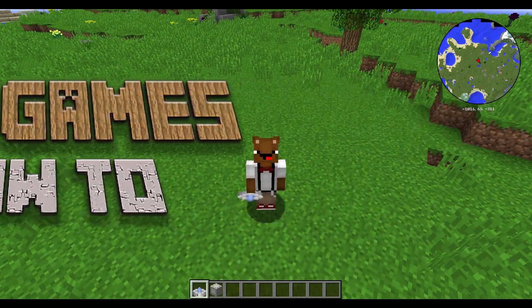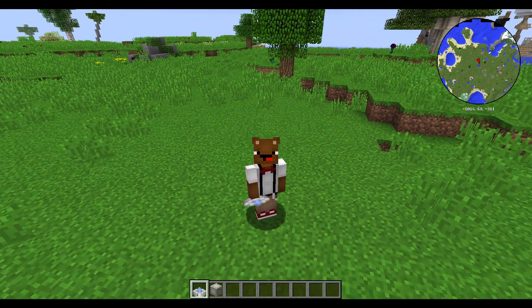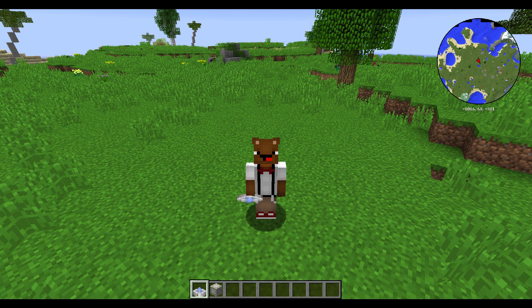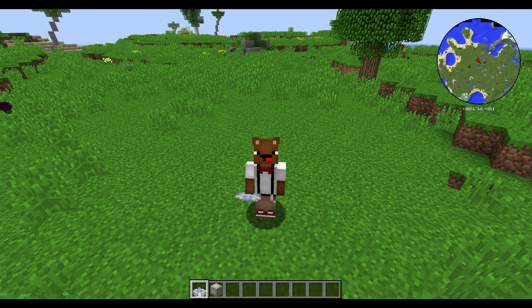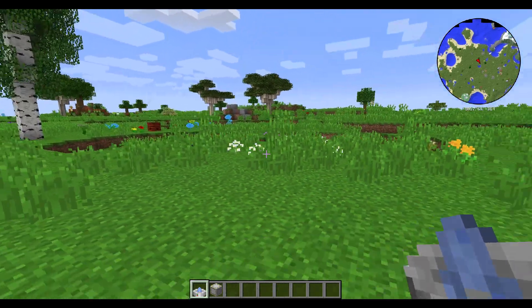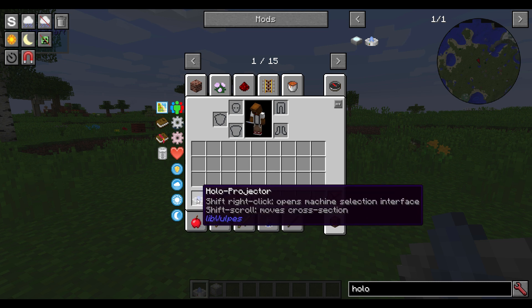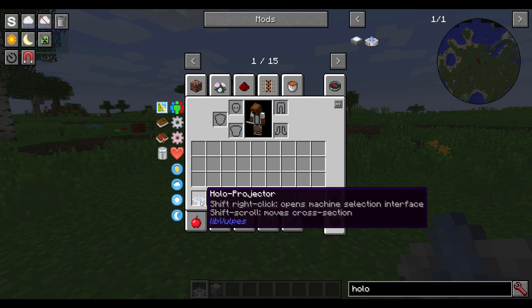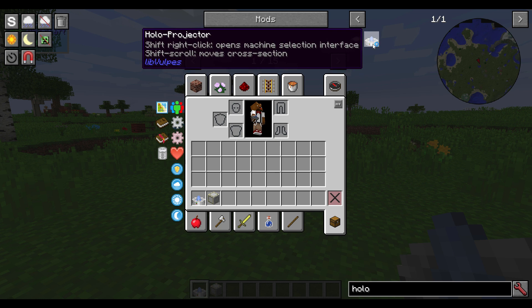Hey guys, welcome back to another Bear Games how-to. My name is Maltu and today we're going to be looking at Advanced Rocketry for the first time. It's not a new mod, but it's new for us — we haven't really played it yet. It looks really cool and we want to get into it, so we decided to learn it with you guys. The first thing we're going to learn is how to make a holo projector and how to use it. The holo projector is a really good tool to see how to build all the different multi-blocks in this mod, and there are a lot of them.